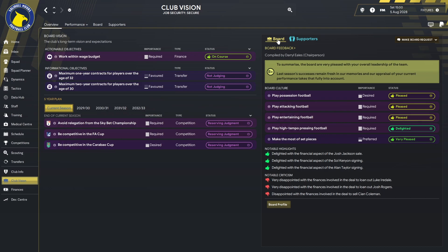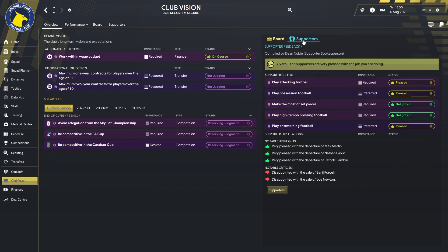You have to be pretty much a genius of the game to tick all of those boxes, but we are managing to hit them. They also want us to make the most of set pieces. The board is delighted with the Josh Jackson sale, delighted with the Sol Kenyon signing, and delighted with the Alan Taylor signing financially. They're disappointed with the finances involved in loaning out Luke Iredale and Josh Rogers, and disappointed with the deal to sell Kian Coleman. The supporters are pleased with the departures of Max Martin, Nathan Giblin, and Patrick Gamble, but disappointed with the sales of Benji Purcell and Joe Newton.